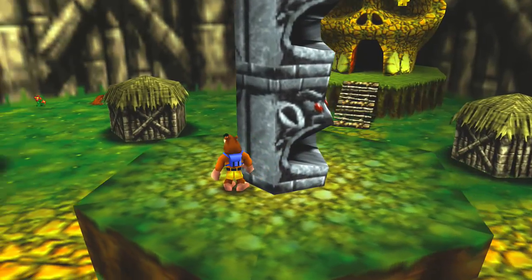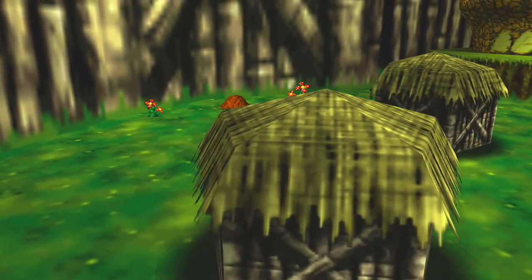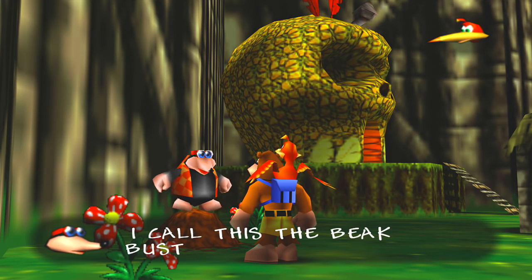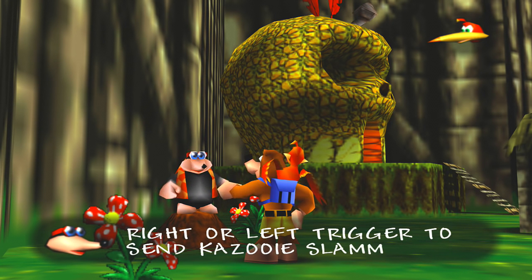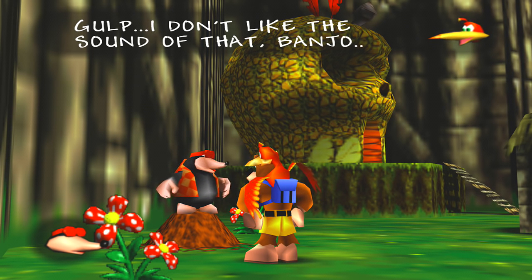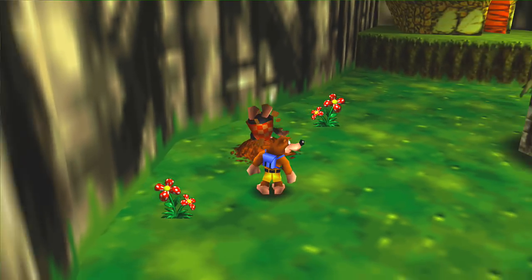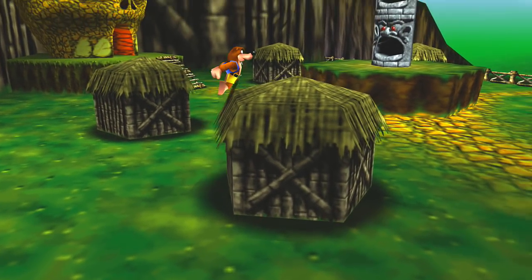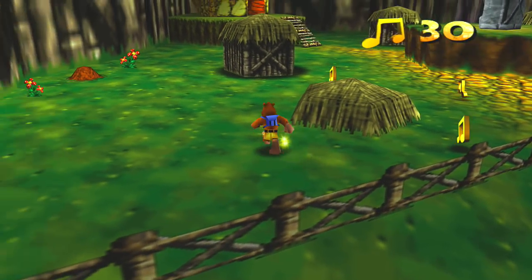I call this the Beak Buster — jump into the air then press the right or left trigger, send Kazooie slamming hard down into the floor. That sounds bad! Too bad for her brain — get used to it, nest girl, you'll be using it a lot. So jump and use the trigger — yep, mega butt stomp. But it's really her face. I guess her face is a butt — that's the takeaway. Can I do this? I have played some games before, guys.